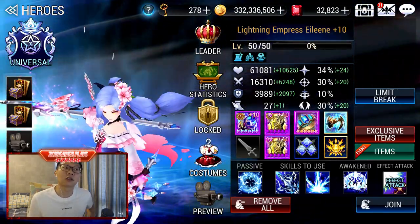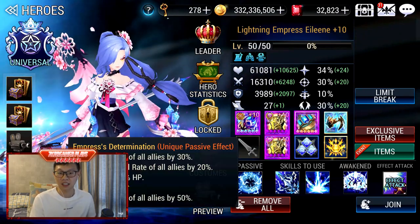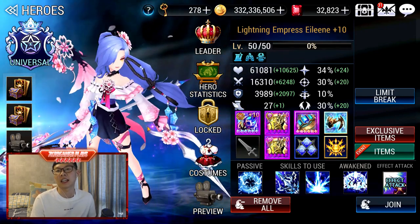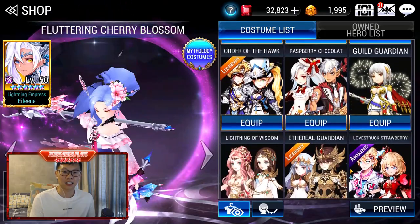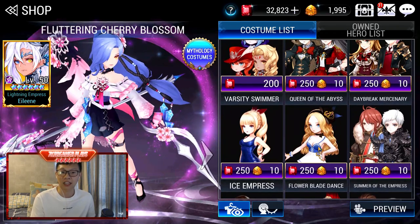Eileen — there's no question why Eileen is here. She is an insane buffer — Physical Attack Buffer and Crit Rate Buffer for Shane. She is definitely a must-have in your inventory. If you don't have her, something is wrong.